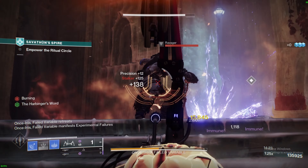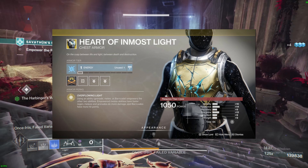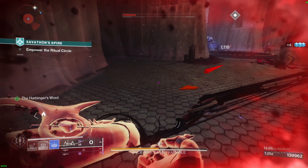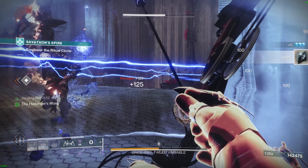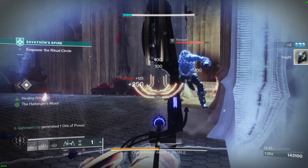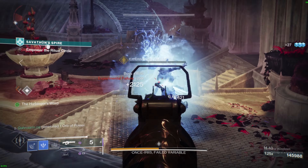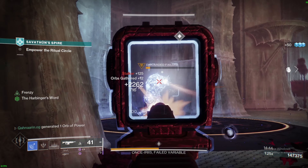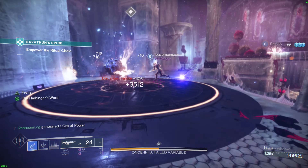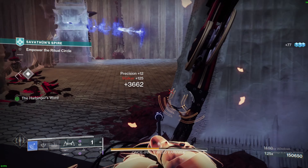Another honorable mention, since we're still on Titans, is Heart of Inmost Light. It's not bad and it's worth using if you know what to do with it. I personally only used it a couple of times. But aside from all those things, there's really only one more thing you can do: play slow. If you're struggling to beat a Grandmaster Nightfall, just take your time. It isn't really a race. Don't worry about the score until you've gotten a few clears, because it really doesn't matter.